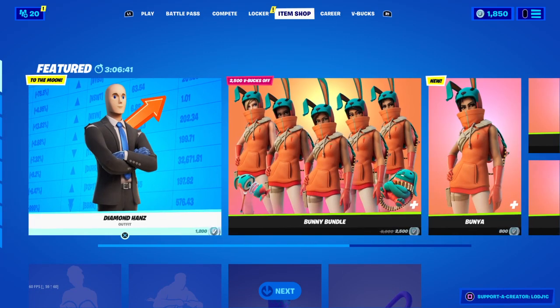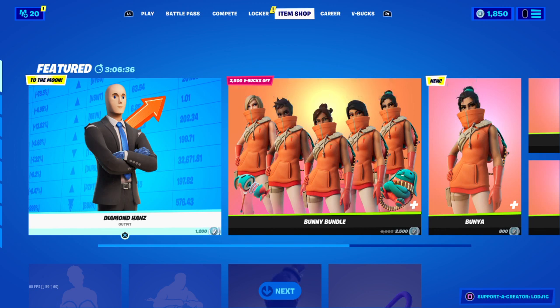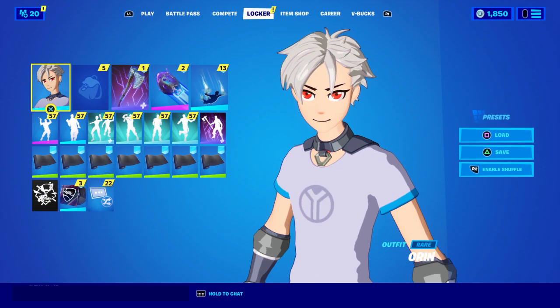This item shop is absolutely insane. I'm recording this before the next item shop comes out and apparently the next item shop will have the Bruno Mars emote. When you guys are seeing this video, it'll be about 12 hours after the next shop. So if the Bruno Mars emote is out, I guess that's pretty cool. Now we can get into the anime legends release day.